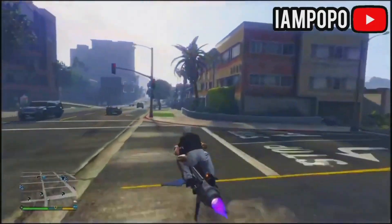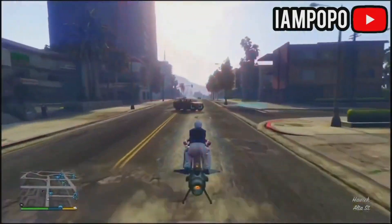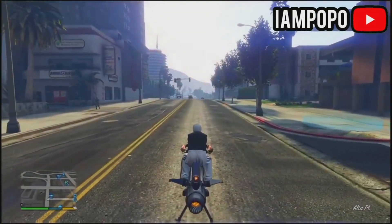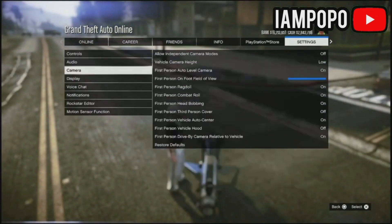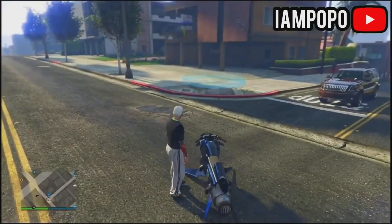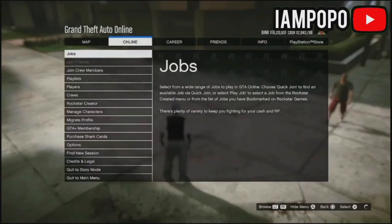First, you need to have blue markers on the map. If you don't have those, go to the interaction menu and set them to show. As you can see, I have a blue marker here — that's a job marker. Next, go to settings and set your frame rate as low as possible. On console, change it to fidelity; on PC, max out the graphics so the game starts lagging.